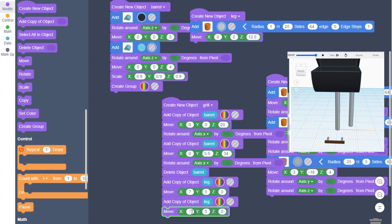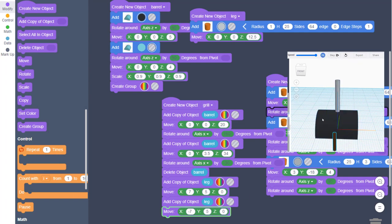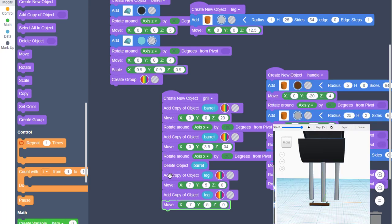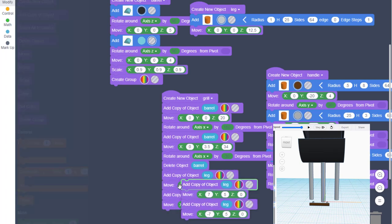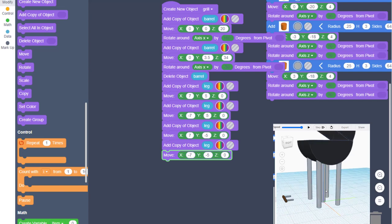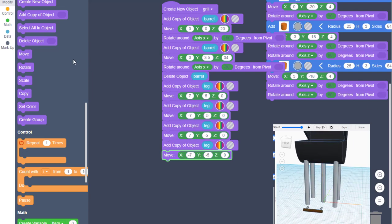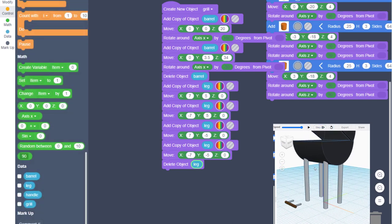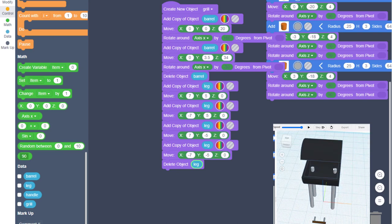Duplicate and change X to negative 7 — hit play and you have two legs on your grill. Now we just take those two legs and duplicate them. What has to change is Y — if it was positive 5 the first time, it's negative 5 the second time. Hit play and watch — our grill is supported. We can delete the original leg: bring it out, switch to Data, find the leg object, pop it in, reset, play, and our grill is turning out fantastic.